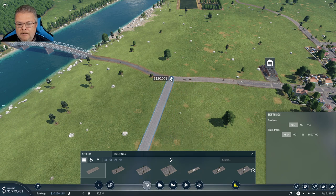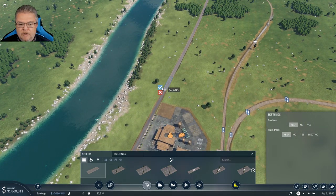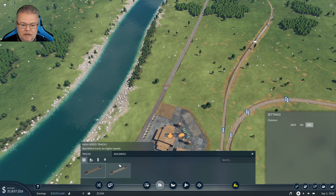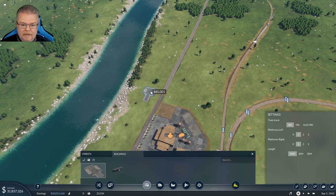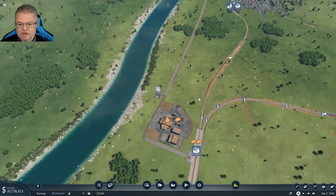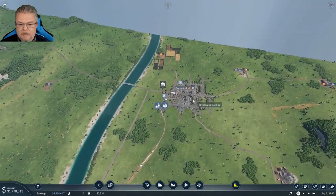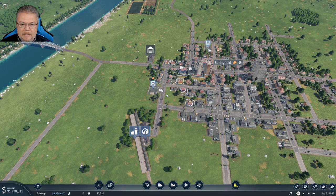We're going to get this road in place, make it a little bit straighter, and connect it up. Then we'll put down a truck station back in this area, rotate it around, and drop it in place. It's connected up to the food processing plant.